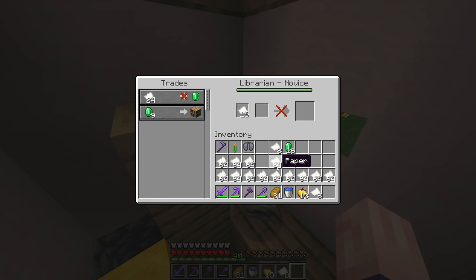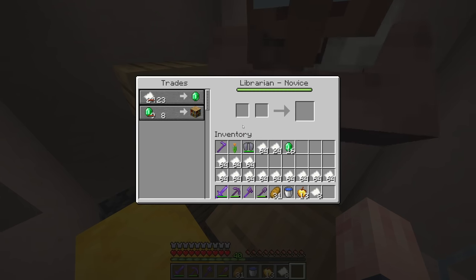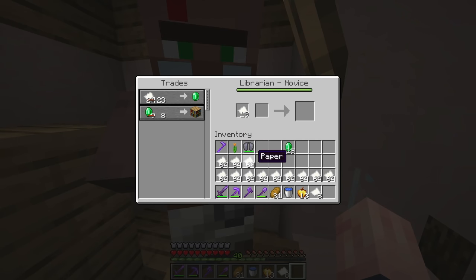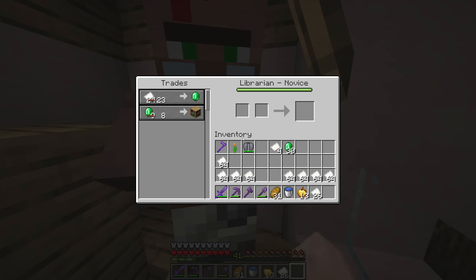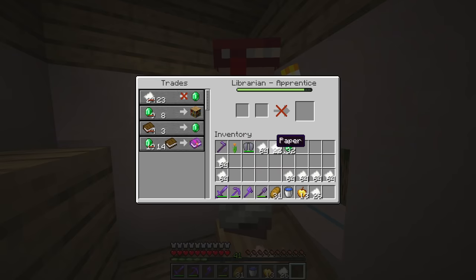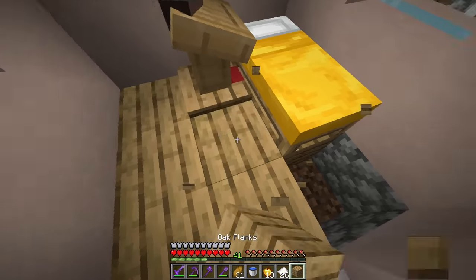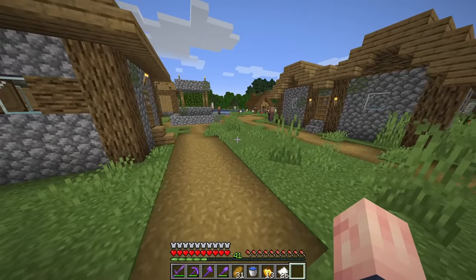All we need to trade for the mending book is some emeralds, and we also need to get ourselves a book — and I have a book, so we're all set. We definitely have enough emeralds — I believe it's 32 or 36. Let this villager level up. We're doing pretty good on the trades. I have 32 from trading plus about 18 in my chest, so we definitely have more than enough emeralds. It looks like he doesn't want to trade any more paper, so we can head back and finally get ourselves the mending book and put it on the elytra.